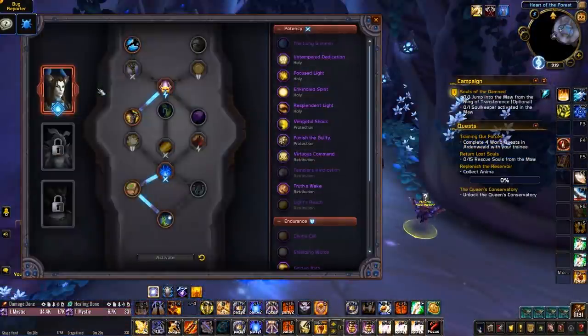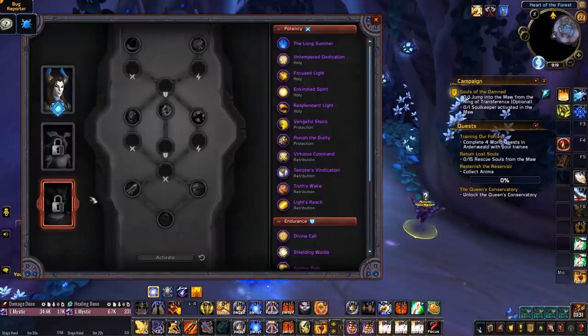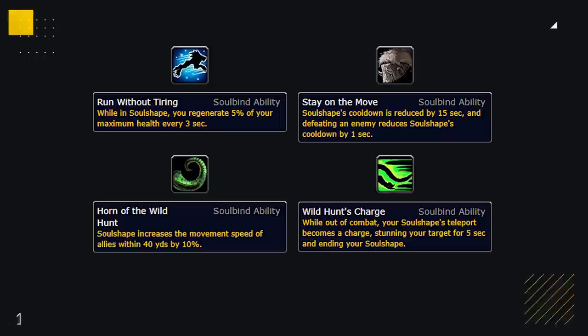For those of you who already watched my video explaining the Covenant, Soul Binds and Conduit system, you'll know that each Covenant comes with 3 Soul Binds, each of which offers abilities which can augment your Covenant's signature ability. If you haven't already watched it, be sure to check it out after you're done watching this one. So the Night Fae have a total of 4 Soul Bind abilities which have an impact on Soul Shape's use in PvP.